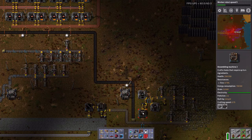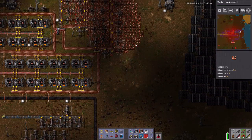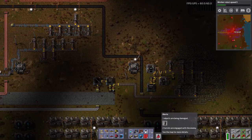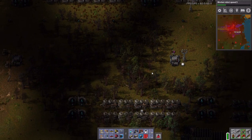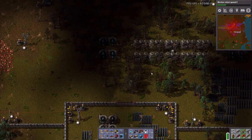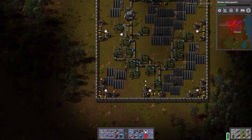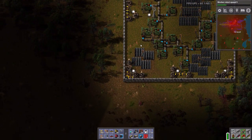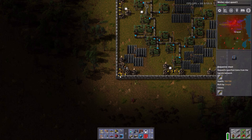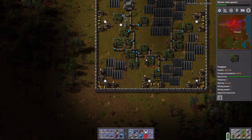Do I have a ton of walls? Yes, I do. Oh, to the south — turrets are being damaged in the oil area. Well, that's not good. Everything looks okay... slight problem. Those guns are outside of the logistics network — one square outside the logistics network. Oops.